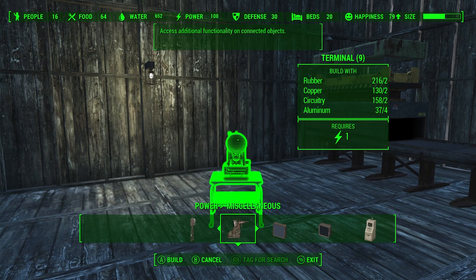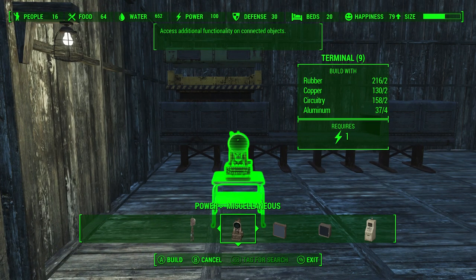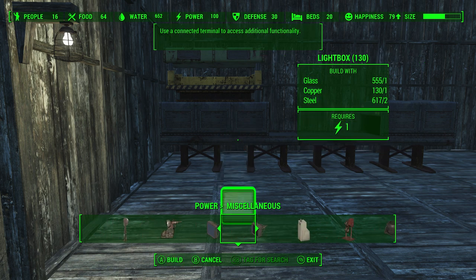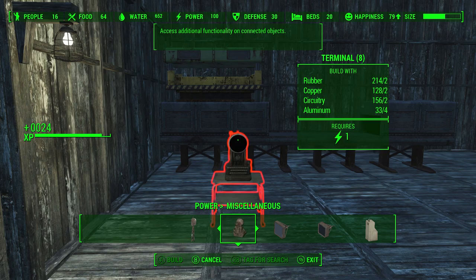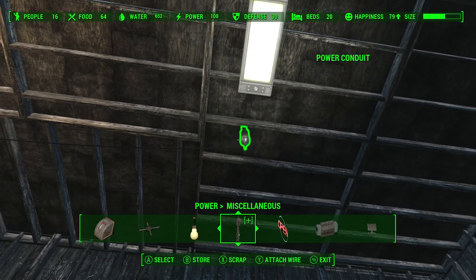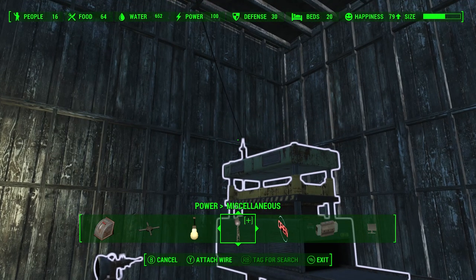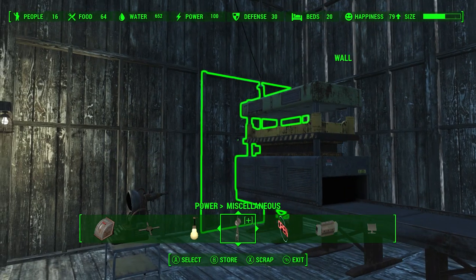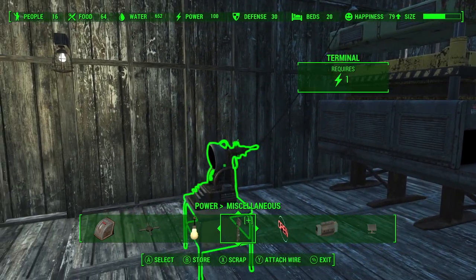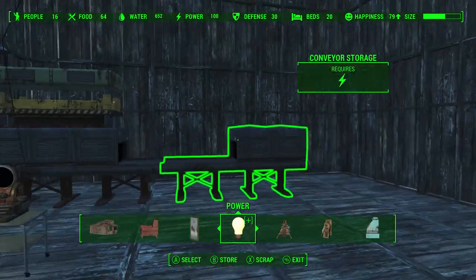We're going to place that there, and we need a controller. This one is in miscellaneous and it's important — this is a controller, or you can use one of these fancy ones. Either one doesn't matter; it's just a terminal. I kind of already set this up ahead of time. That needs power, and you also need power to the ammunition plant.